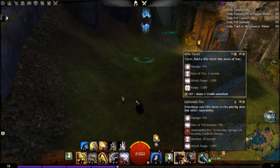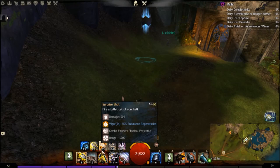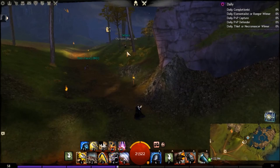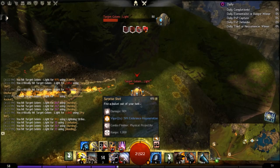Rifle Turret is only run for the Surprise Shot, which is 900 damage base, and it shoots the static discharge bolt — a 1,400 damage base range projectile that goes really fast. It just shoots quickly and you can use it whichever direction you're facing. It's only on a 6-second cooldown, so that's really spammable and makes great use of static discharge.